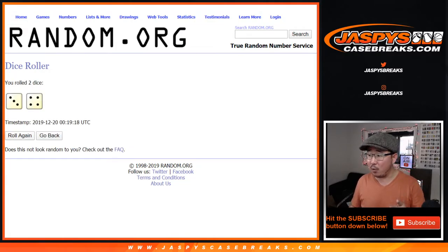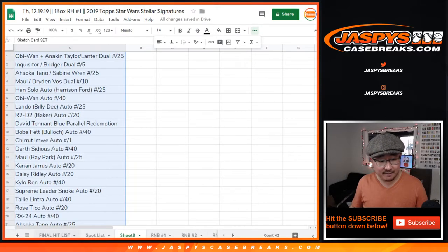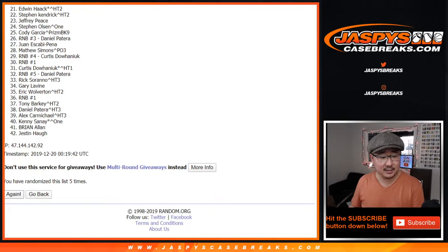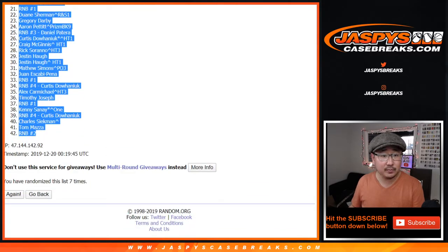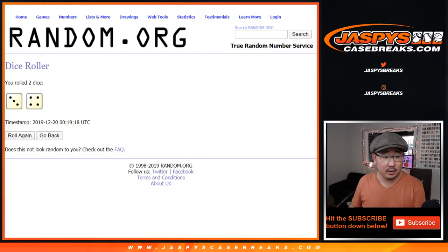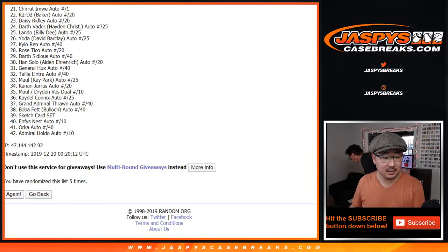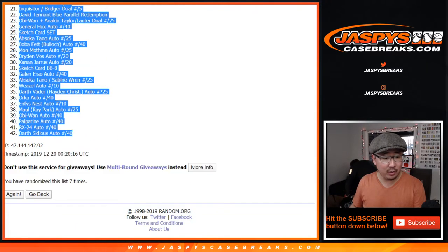Three and a four, seven times — your names first, then we'll put them into that final hit list. One, two, three, four, five, six, and seventh and final time. After seven times, we've got Edwin down to random number block two. Three and a four seven times for the hits. May the force be with you. One, two, three, four, five, six, and seventh and final time. After seven times, we've got the Fazon auto all the way down to the Darth Sidious autograph.